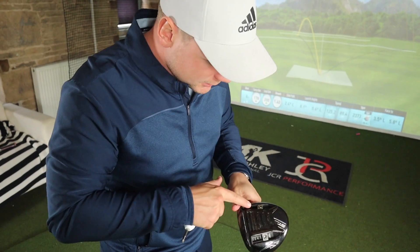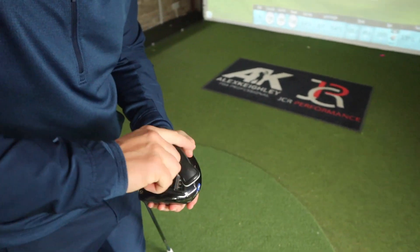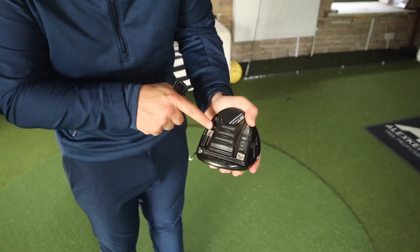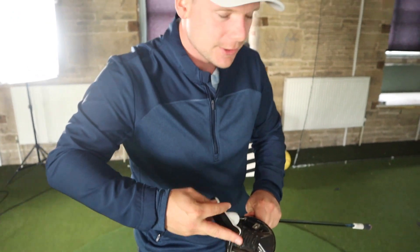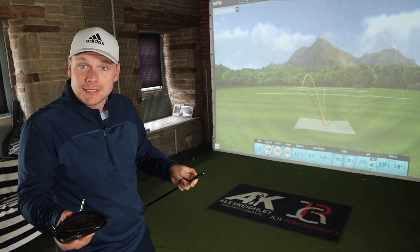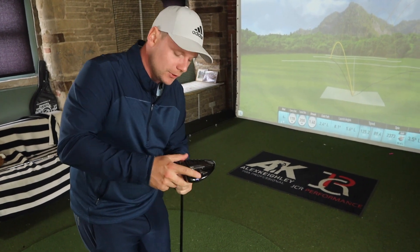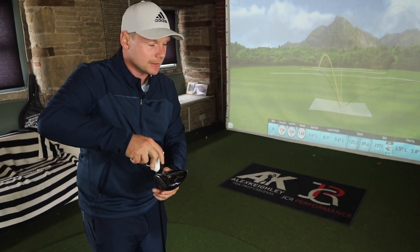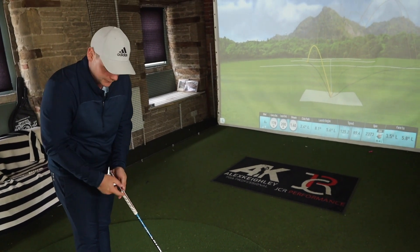So what we're going to do is look at the driver now. We've got a draw setting - D1, D2, D3 - and fade on this side: F1, F2, F3. I'm going to move the fade one just into F1, so it slides up this way. That should have a little bit more of a draw setting. The draw weight is already in the furthest one back. And I'm actually going to change the face angle a little bit to be a tiny bit more upright, because you have a tendency to leave the face just a tiny bit open. The club path isn't too bad - we see it down at 2.4 - so if I put this upright here, it's still the standard loft, though you could argue we've taken a tiny bit of loft off.